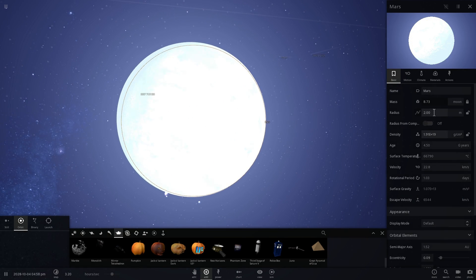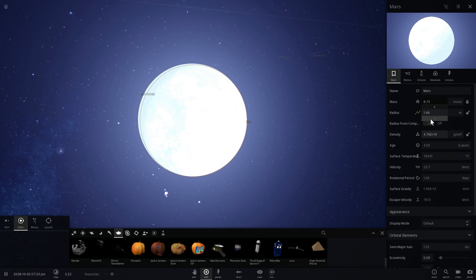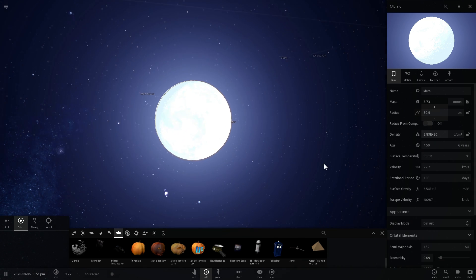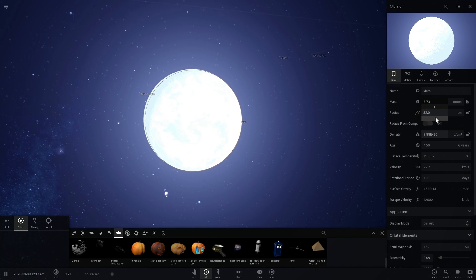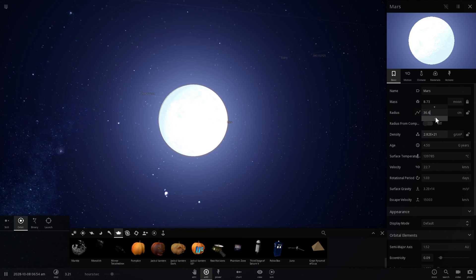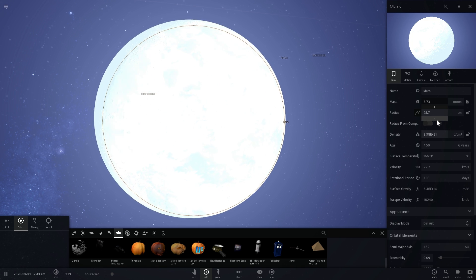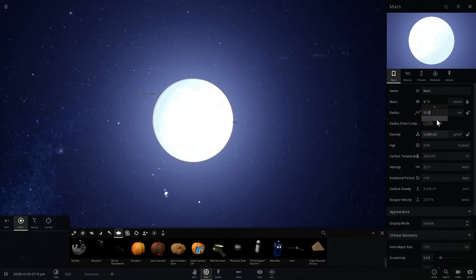I've reduced the size to about two meters now. The temperature of this object that used to be known as Mars is hotter than most stars — a ridiculous 78,000 degrees Celsius. It's not even close to becoming a black hole yet. Its escape velocity is about 1/30th of the speed of light but it's slowly heading there. The temperature is already close to 200,000 degrees — I wonder if we'll reach a million degrees before it becomes a black hole.